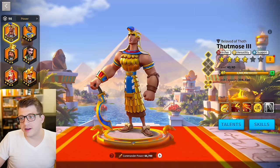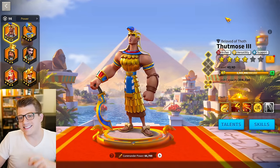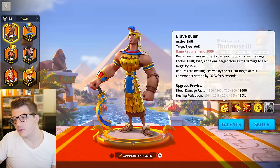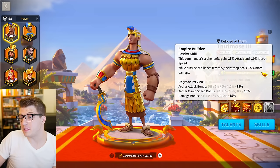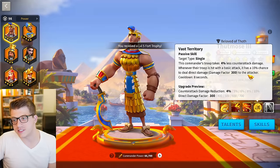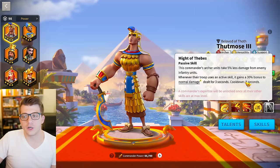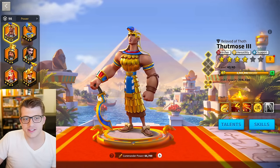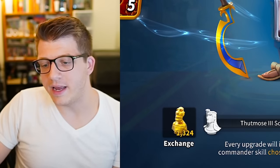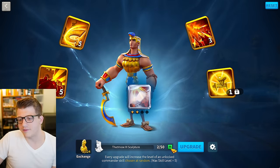In KvK one, the best commander pairing is probably Thutmose primary with Yi Seong-Gye secondary. This is insane — you can even rally player cities with this. Thutmose has a three-target 1000 damage factor AOE, you gain 15% attack, 10% march speed, 15% more damage outside of territory, 10% archer defense, a chance to increase skill damage taken by the target, reduced counter-attack damage, and a 30% bonus to normal damage whenever you use an active skill. The synergy is amazing; Thutmose and YSG were built to be paired together.